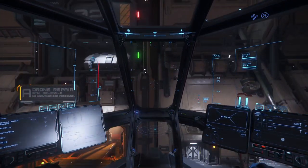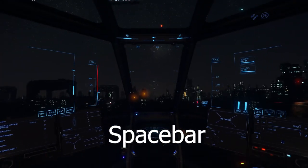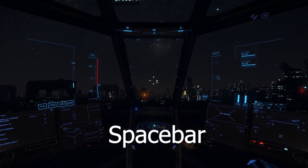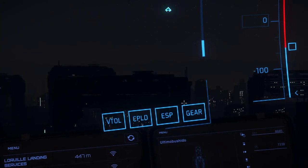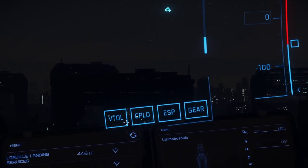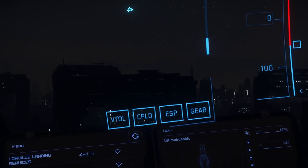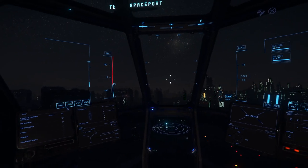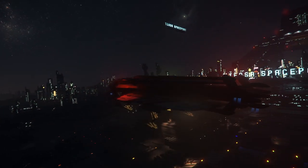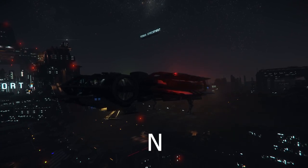Pressing and holding the Z button will allow you to free-look around without moving the ship. Now that the hangar is open, it's easy to get out — press the spacebar button and it will lift you straight up. Let's learn about the interface. You have four main important interfaces: the gear, the ESP, the CPLD, and the vertical takeoff and landing. Press N to bring in your gear. You can also enter third person by pressing F4.